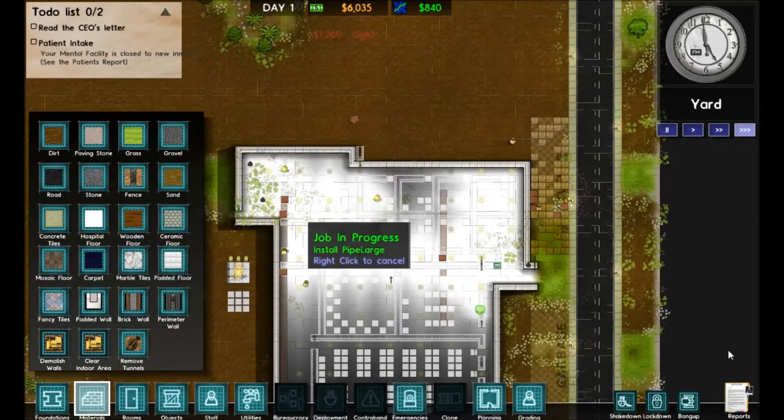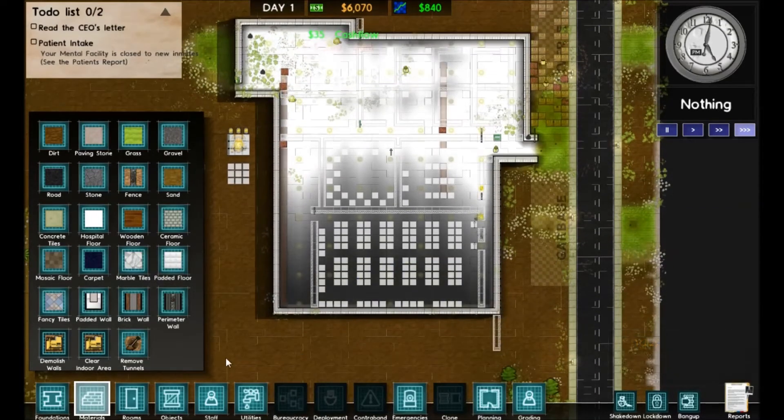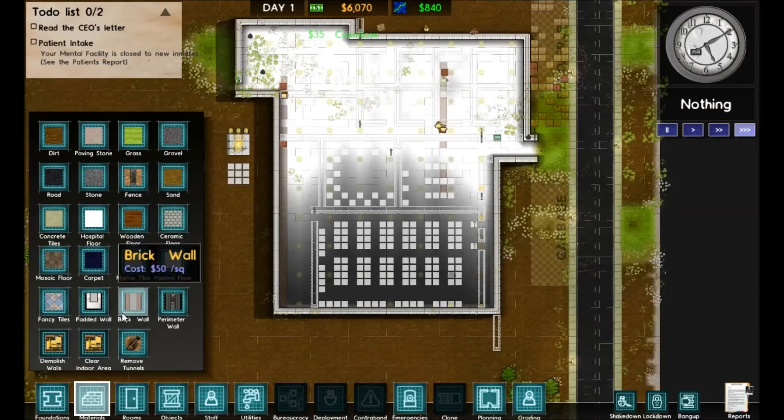There we go — there's our lights. You can see them installing the separate lights which light up the areas. Now what we're going to do is put down some walls — we're going to use brick wall, I think.